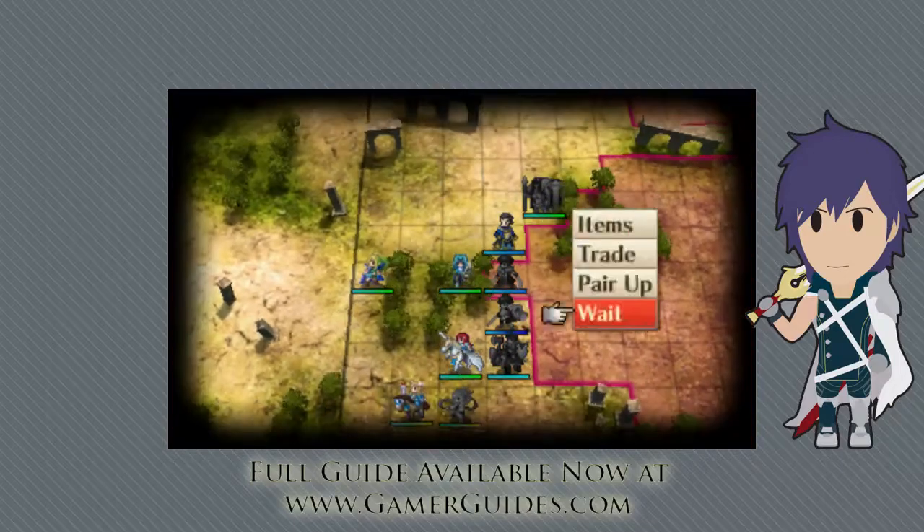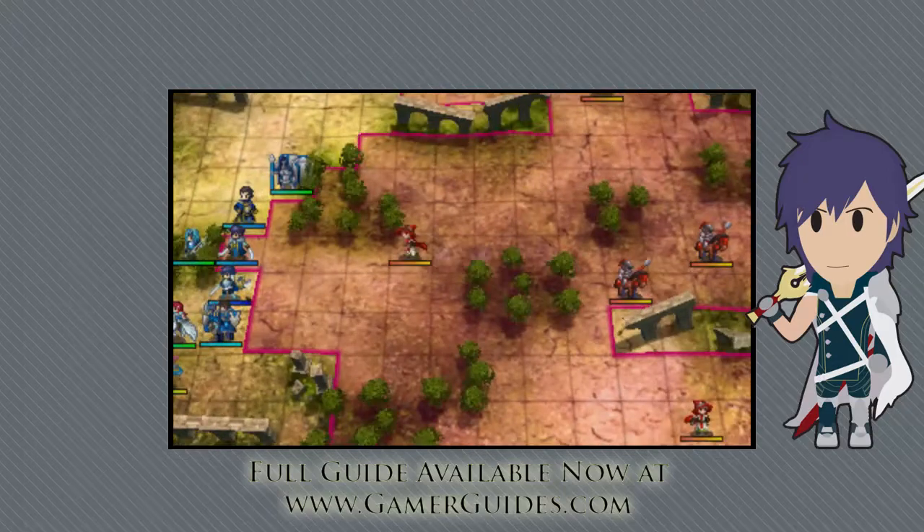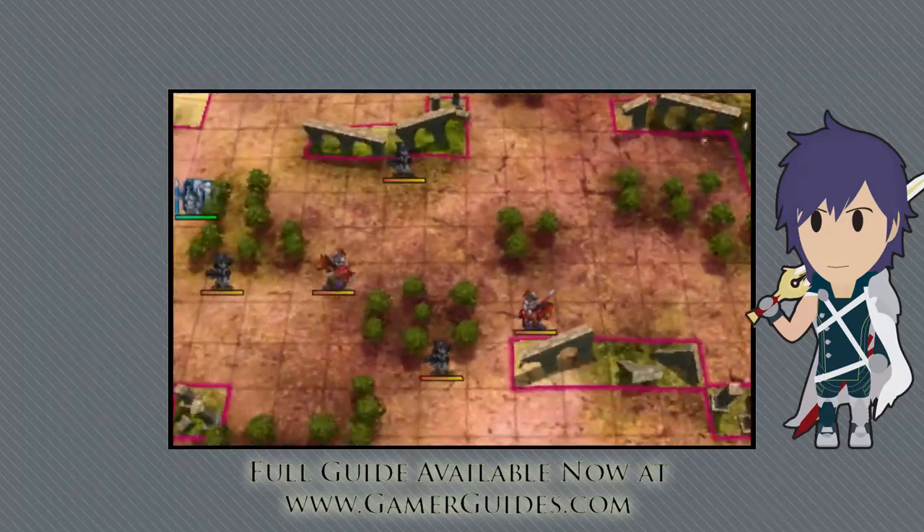Move one into the first red square you can see and an enemy will likely try to attack you, letting you launch a strong counterattack in the process. Think of every move as if you're setting a trap for your opponent.